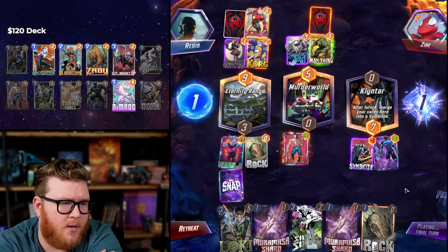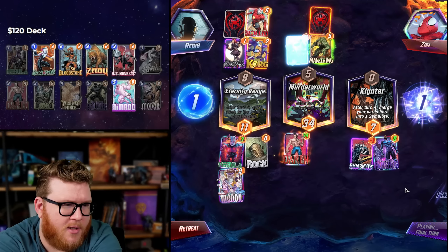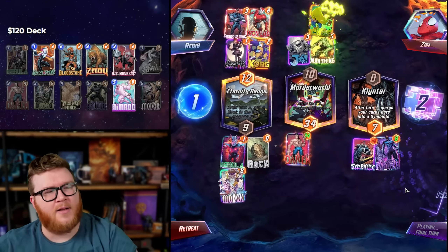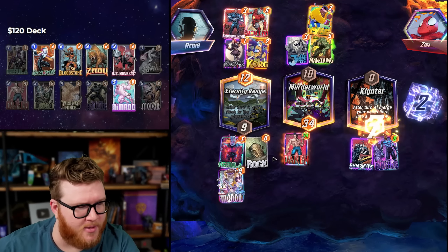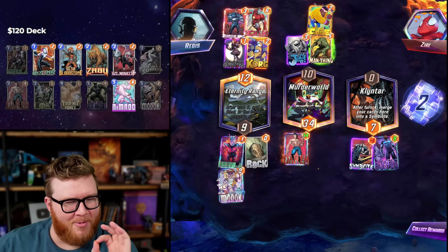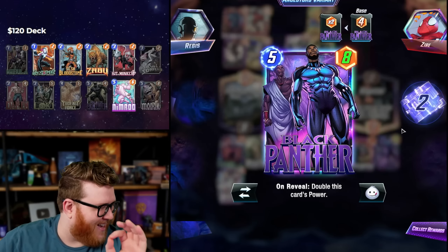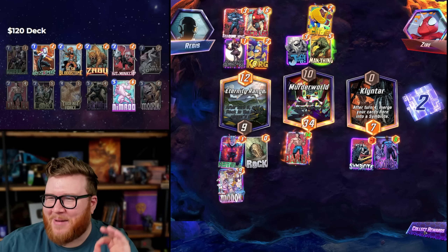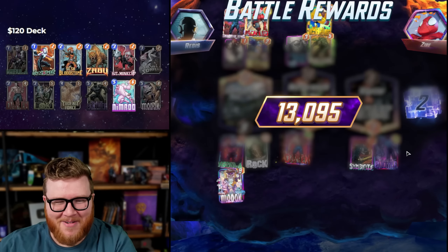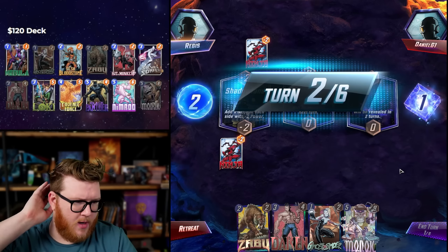Is that a Shang-Chi? Not a Shang-Chi! Shadow King — no, that's fine. Shadow King doesn't matter, we still win! Didn't even need the Loki — murder world clutching it with Dakin and Modok! The opponent has got to be like, 'Why do they have Black Panther?' Dakin Modok's actually a nice little pair here — one of the few pairs we actually have in this deck.